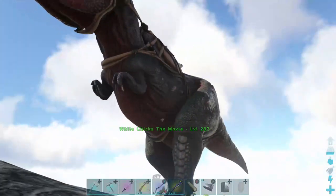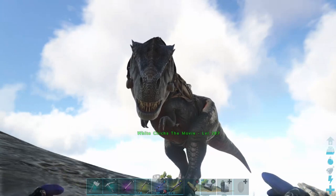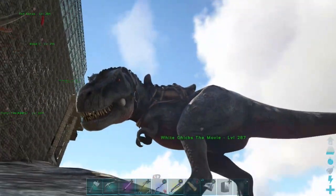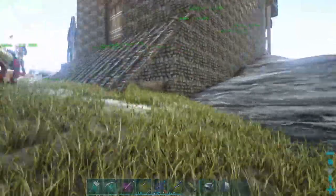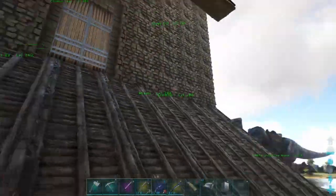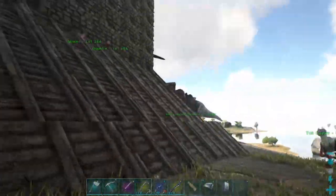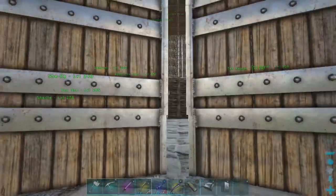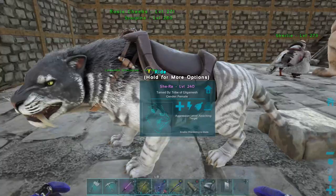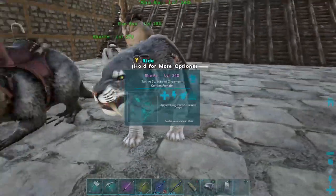This is my T-Rex. I tamed this one. I have not bred it — I've done a lot of breeding on this server. The breeding settings are turned up; I really like to do the breeding and stuff. I named her White Chick's the Movie because it's hilarious every time I look at it. I've got a tech raptor out here. I'm going to show you the interior of the castle that I built — it's not quite finished — and then we'll fly around and I'll show you some other stuff on this island. This is just going to be a short little video. I just really want to show this off.